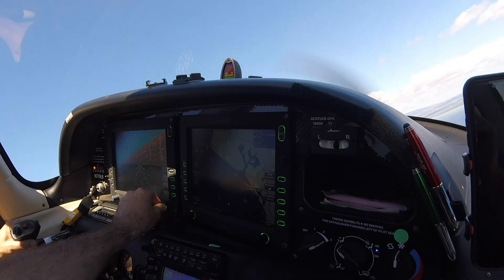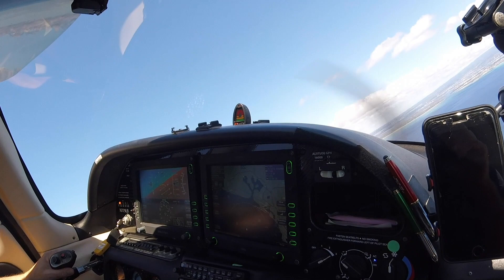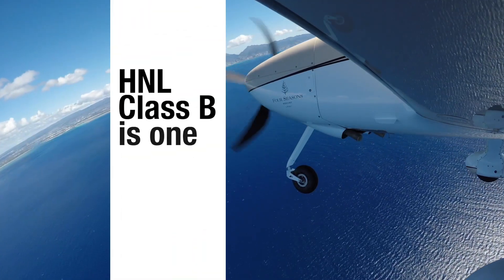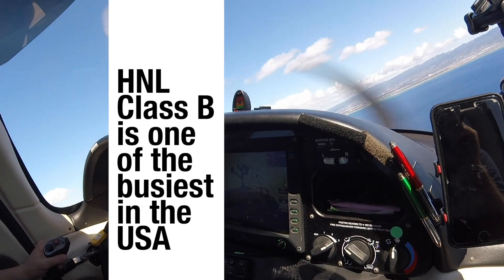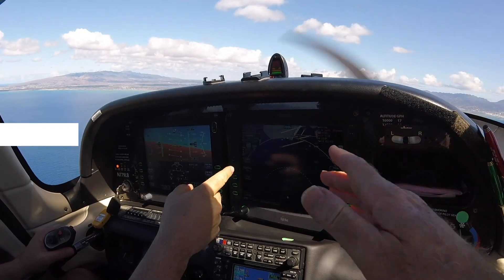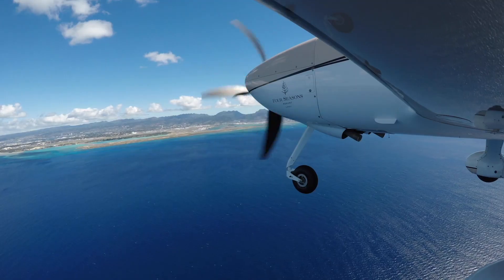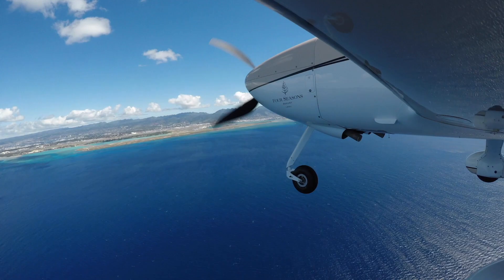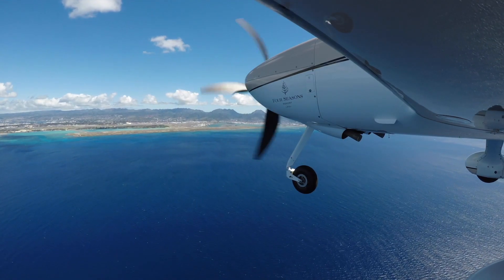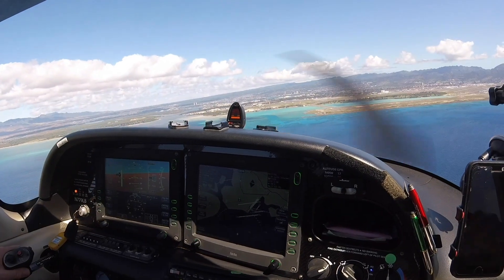We're going to descend down to 1,000 feet and reduce power to 30%. It's this runway right here. We're going to cross right over that lagoon. We'll be making our final turn. One hand always on the throttle during the approach. Let's reduce to 25% power. I'm going to give you full flaps, four clicks forward. Just stay here and then we'll turn in just a second.